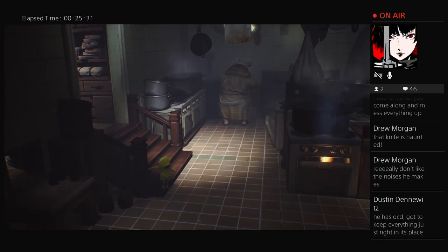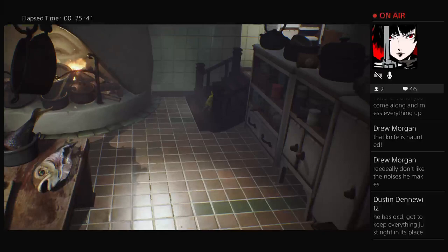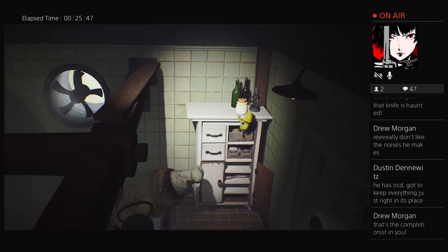Keep going, Six. Don't stop. Okay. Uh-oh, here he comes. Apparently he can't see me up here. There's a padlock on this door — it seems what I need to do is find the key, right?